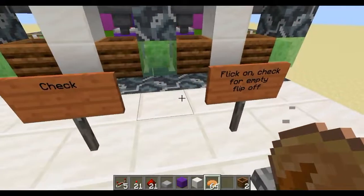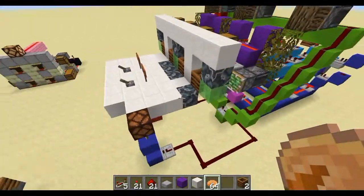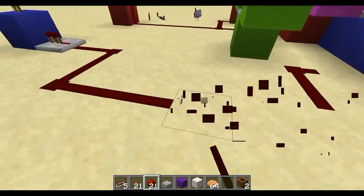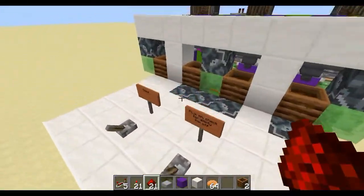We have a bunch of cauldrons and we have composters, and we have a check and a flip for empty. That's our output.